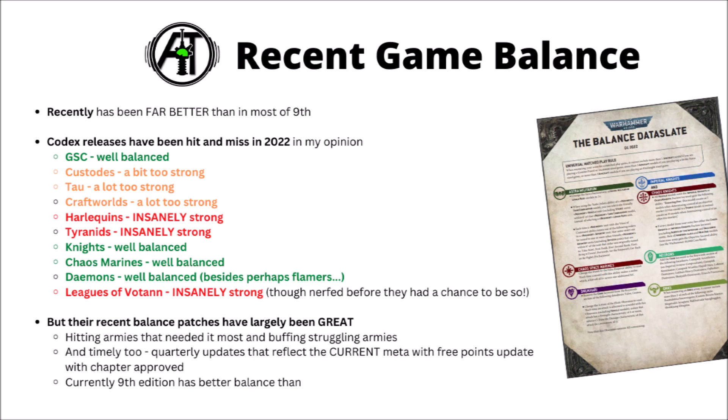The balance data slates coming out quarterly have generally targeted the weakest factions with powerful buffs, and hit some of the strongest factions with a few choice nerfs. Pretty much all the codexes that they released over-tuned have taken a bit of a beating from the data slates. I really do like the way that with their chapter approved points costs they're updating them digitally, so they're not six months behind the data — that's actually allowed them to target the things that are strong and avoid the things that aren't. Currently I'd argue that 40k 9th edition has had better balance than it's had in a long time, and perhaps that's partly due to Games Workshop's apparent new methodology.